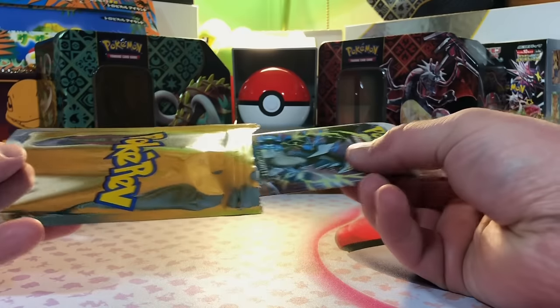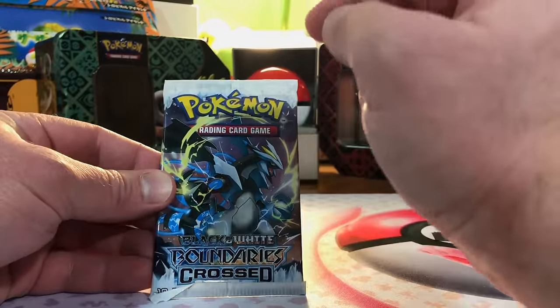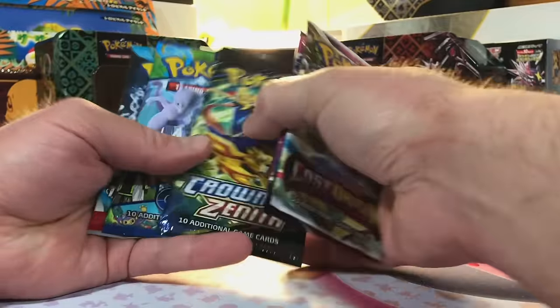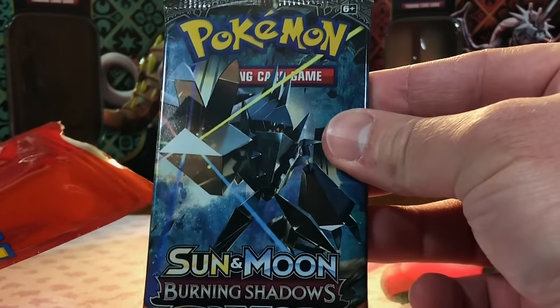Let's see what our first black and white pack is — Boundaries Crossed! I have never opened this, and there are some good cards in this set. Next up, here's our second red tier with options Lost Origin, Fusion Strike, Crown Zenith, Pokémon Go, and Paradox Rift. And we got Burning Shadows in our red tier — nice!